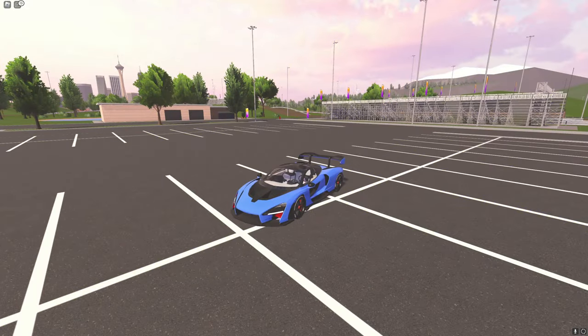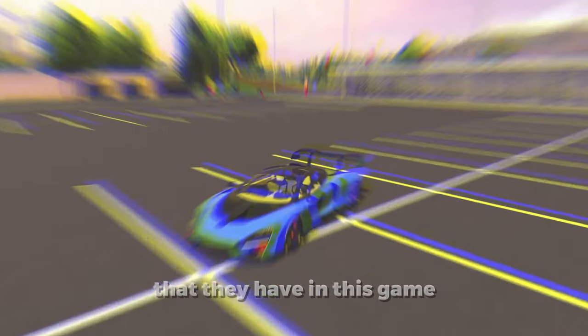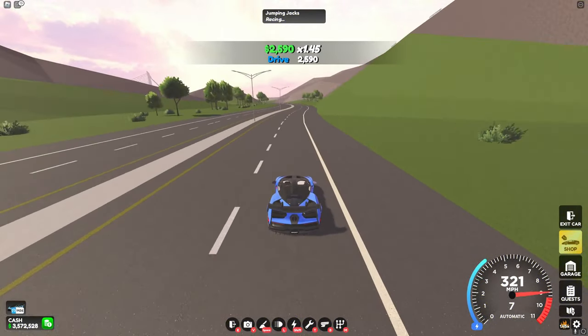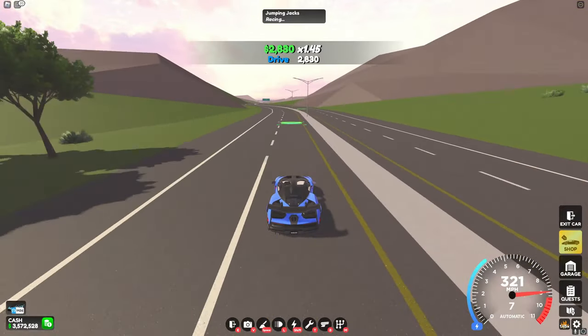Finally, we have the Xena, and this car looks beautiful. Let's see if this car is actually better than any of the supercars in this game. Driving this car around, it can barely hold over 300. Compared to other cars that are only a little bit more expensive, this one just doesn't cut it.